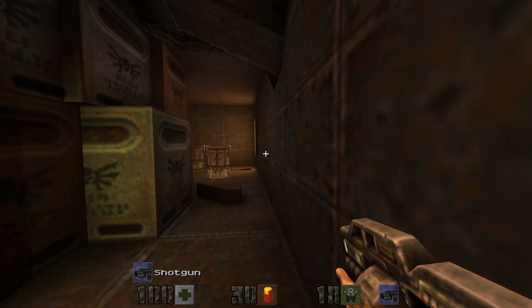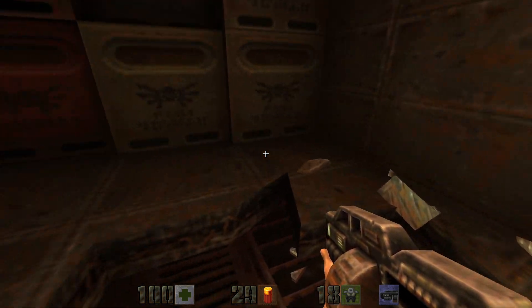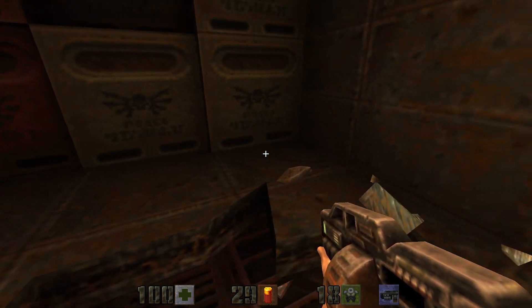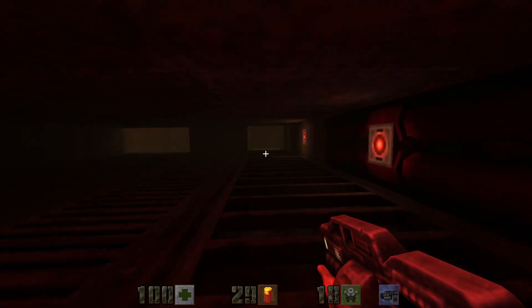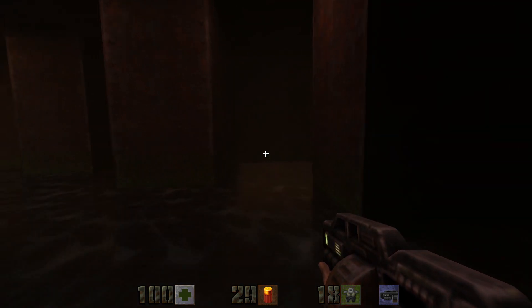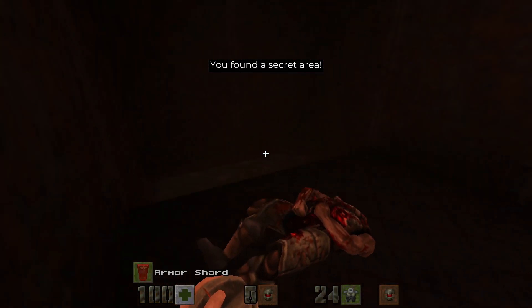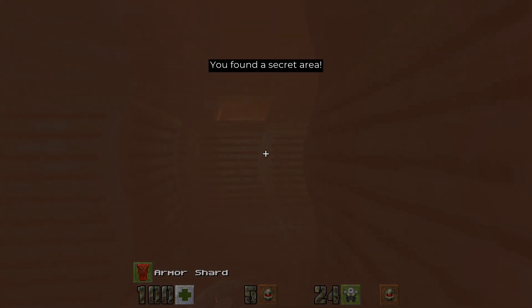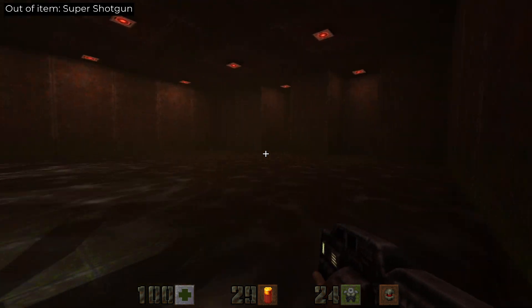Make sure to head into the corner here and shoot the barrel to blow up a hole in the floor. Head down, go straight ahead, underneath here and grab secret number one. Then we'll head over here and head outside.